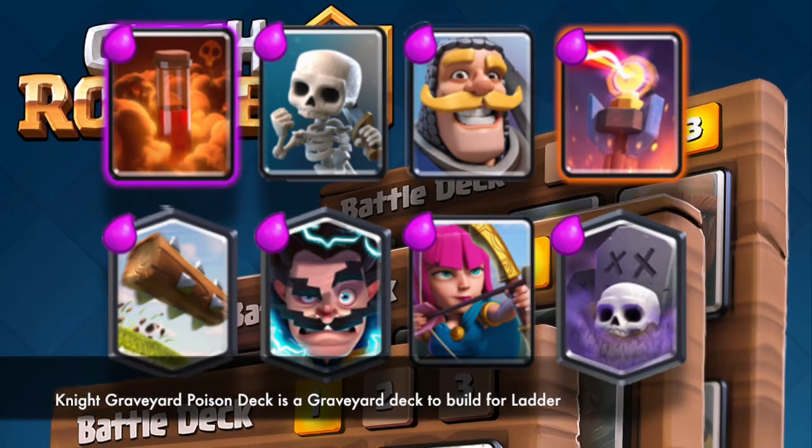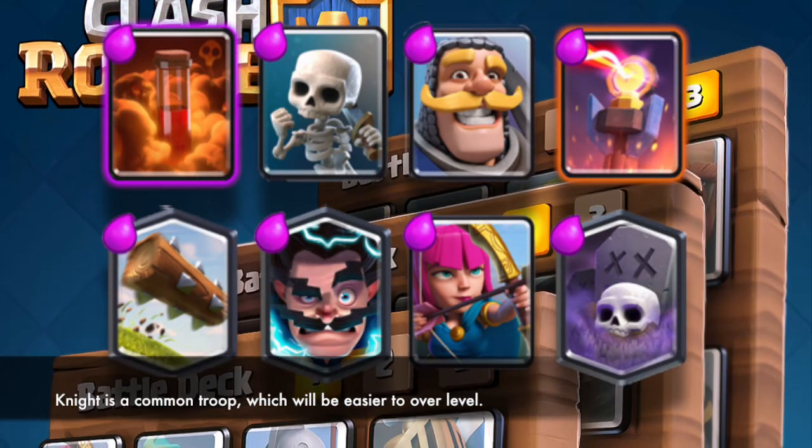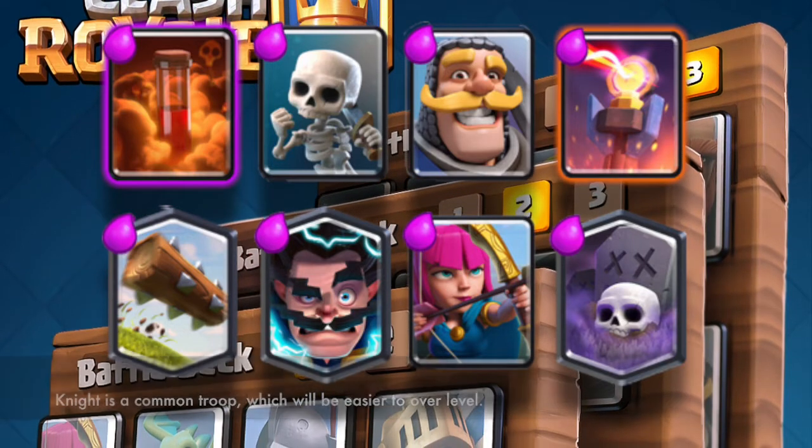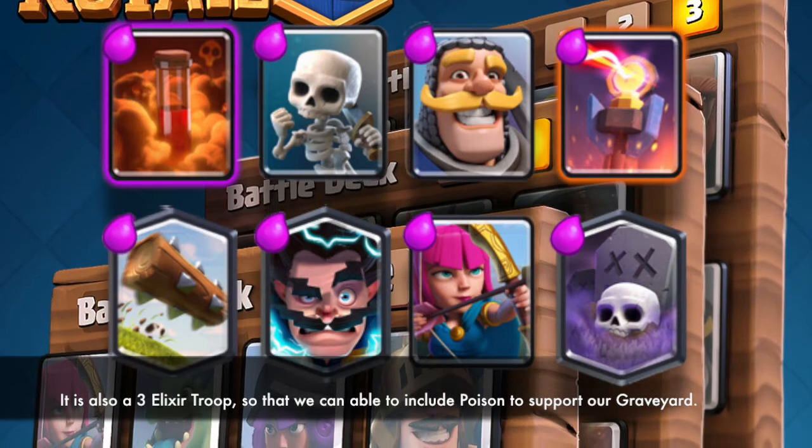Night Graveyard Poison Deck is a graveyard deck to build for ladder. Night is a common troop, which will be easier to overlevel. It is also a 3 elixir troop, so we are able to include Poison to support our Graveyard.